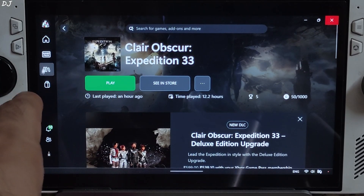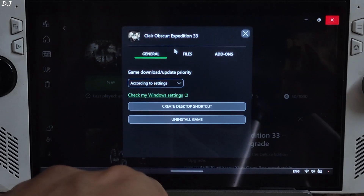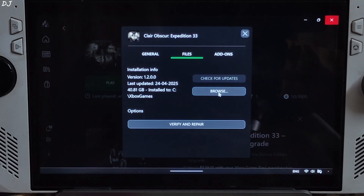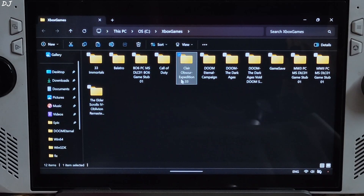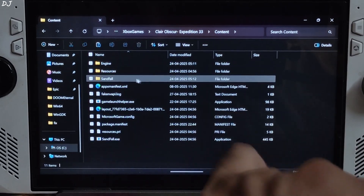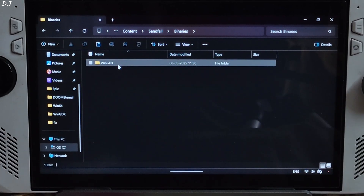Open the Xbox PC app, go to My Library, select the game, click on the three dots, click on Manage, click on Files, then click on Browse. Open the game's install folder, open the Content folder, open the Sandfall folder, open the Binaries folder, then open the WinGDK folder.